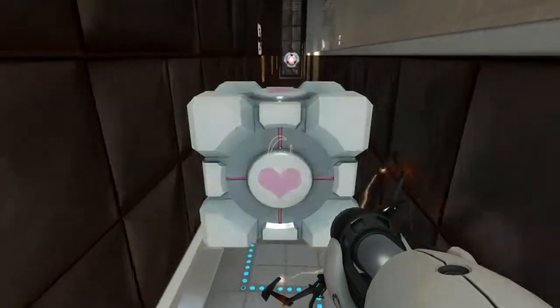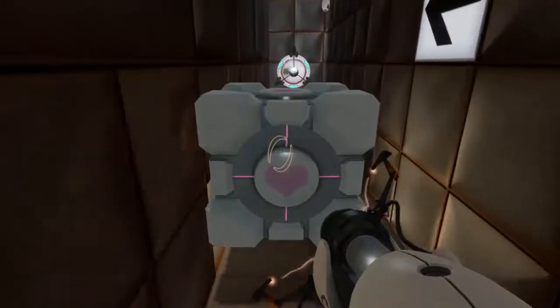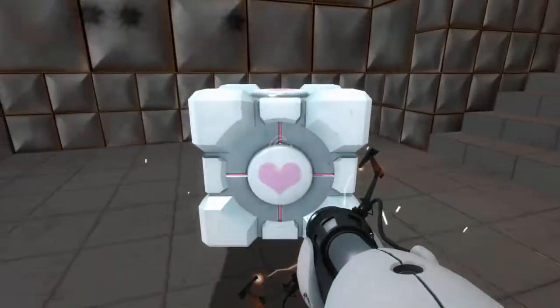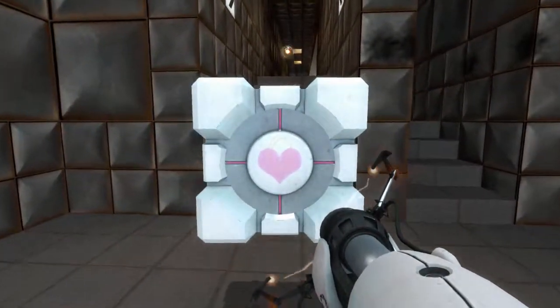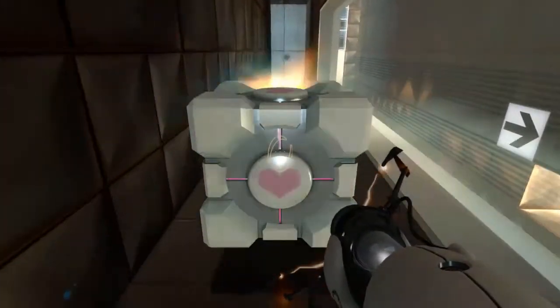I'm going to use this as a shield here. The symptoms most commonly produced by Enrichment Center testing are superstition, perceiving inanimate objects as alive, and hallucinations. The Enrichment Center reminds you that the weighted companion cube will never threaten to stab you and, in fact, cannot speak.